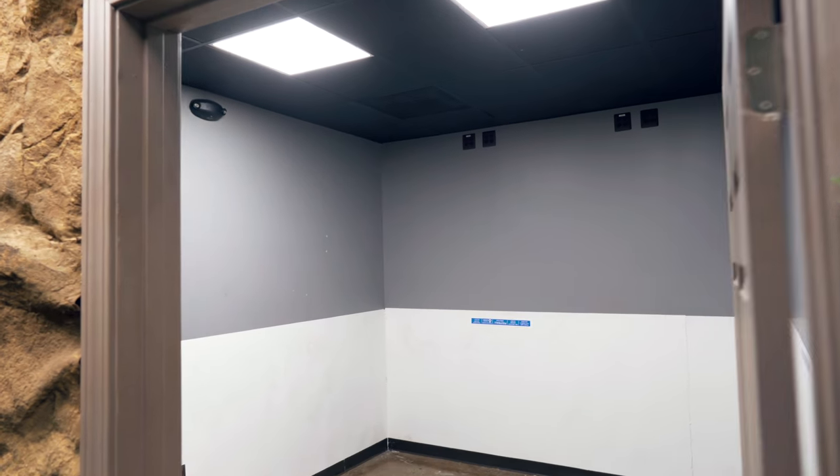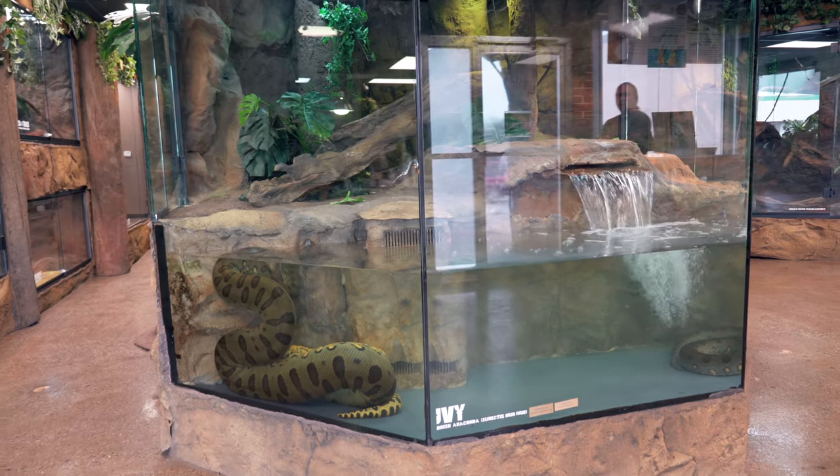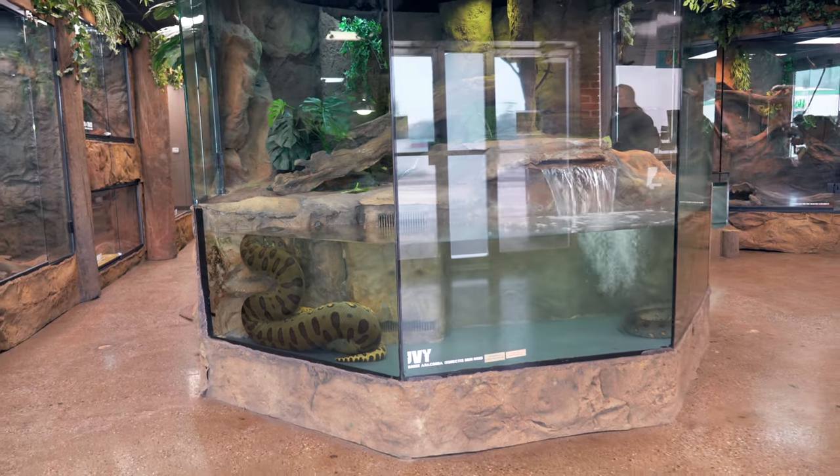One of the things you guys might be wondering is how does something like that come together? I've got a room over here that just looks blank. How does it go from a blank room to actually a sloth exhibit, and how have I done that throughout the whole Reptarium? Every enclosure really starts with an idea in my head.